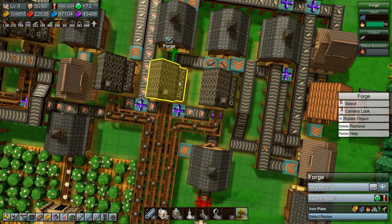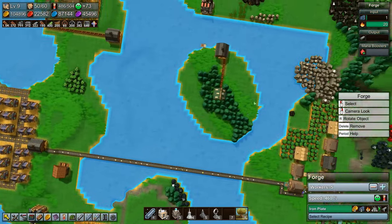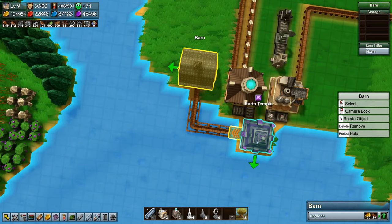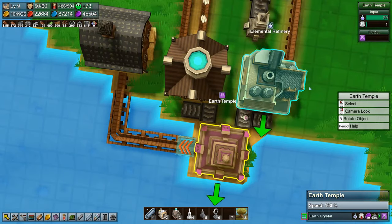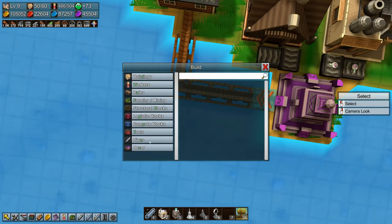We are running out of iron here. Let's see how many crystals do we have up here in our little mana earth crystal storage - none. That's wonderful. Why? Okay we don't have any grabber there I think.